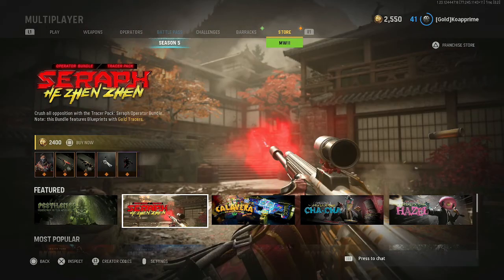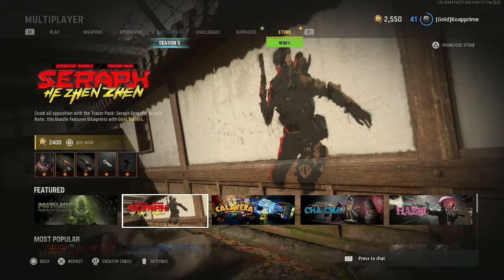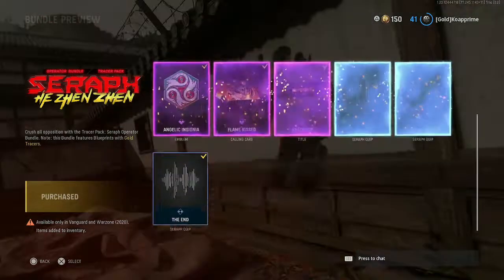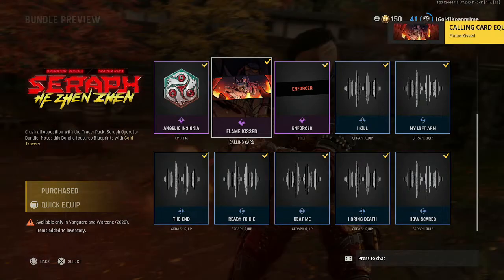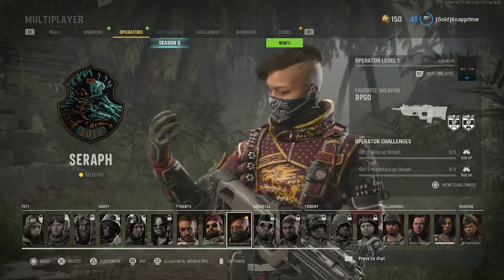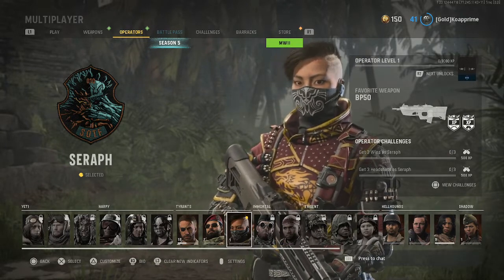Obviously I'm gonna buy the Seraph bundle because I like Black Ops 4. Again, I prefer Fire Break, but hey — this is the only good representation of BO4 we're gonna get in this game, so why not? I'm gonna equip this. Oh yeah, she's ready. She's ready. I'm about to ram that fist into somebody's face — with that goddamn Iron Fist. Literally, she literally has an Iron Fist.